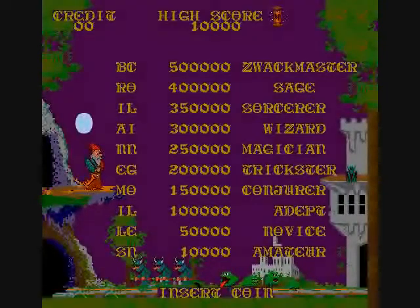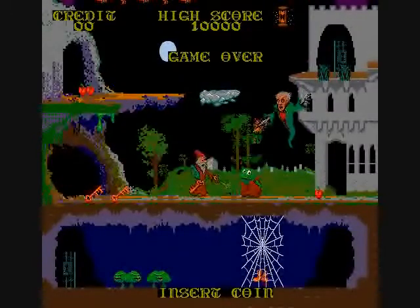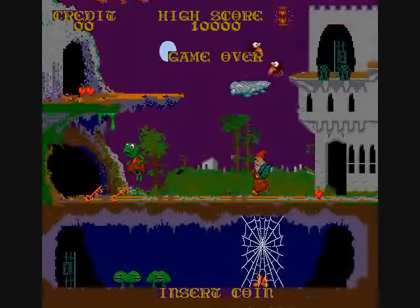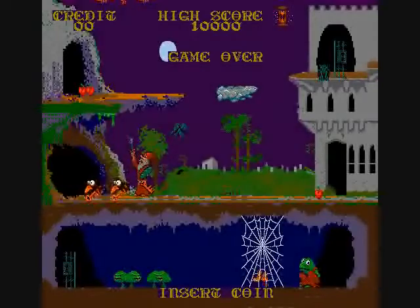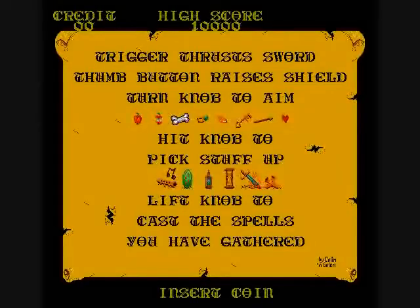You go through various fixed screens, and you can often scroll off of them, but you'll need to have a key oftentimes to open a door or a gate. The story goes that there is a princess that has been turned into a frog, and you need to get past a dragon and then destroy this evil wizard.